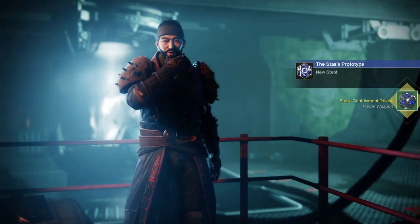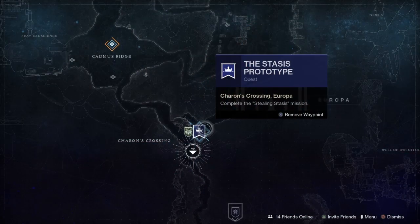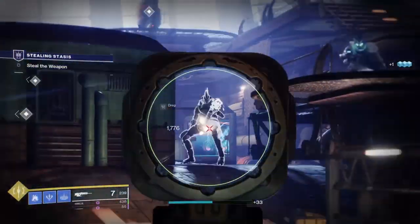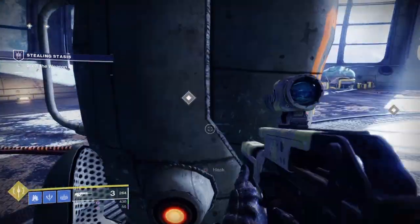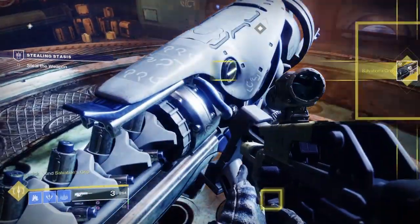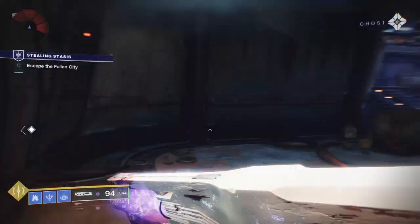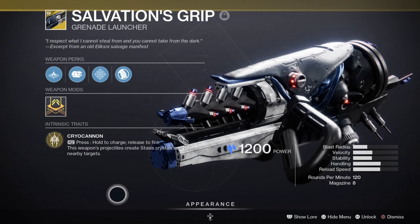The Drifter says: 'Putting stasis into a grenade launcher, huh? Wish I'd thought of that.' Now we head over to the Stasis Prototype quest — the next part. Since you have that in hand, we know what it's going to turn into. We head over, check off all four different hacks, jack it, steal it, and boom — there we have it: the Salvation's Grip exotic grenade launcher.